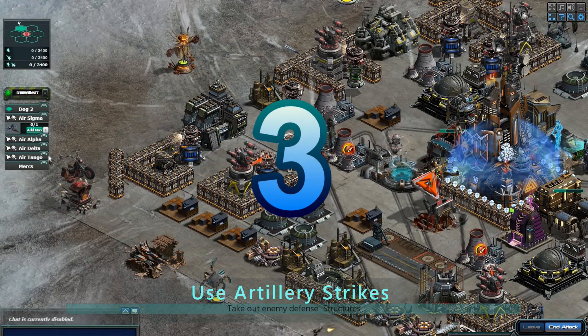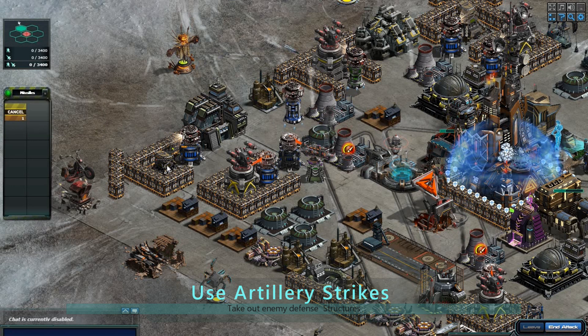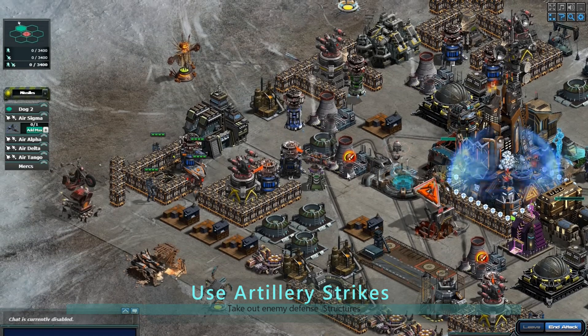Artillery strikes are a powerful way to take out the enemy's defensive structures. Use them to your advantage. When launching an artillery strike, make sure to target the most strategically important defensive structures, such as anti-aircraft guns or missile launchers, to maximize the effectiveness of your attack.